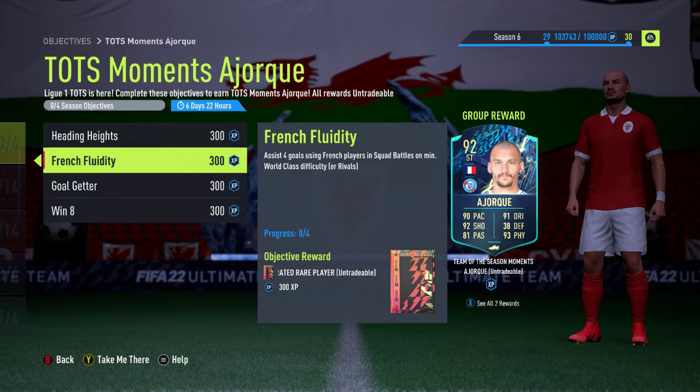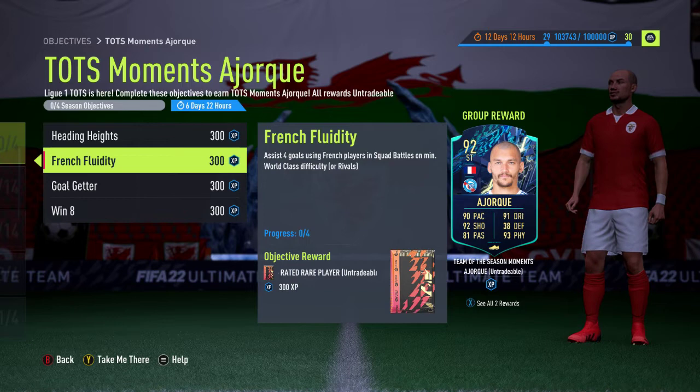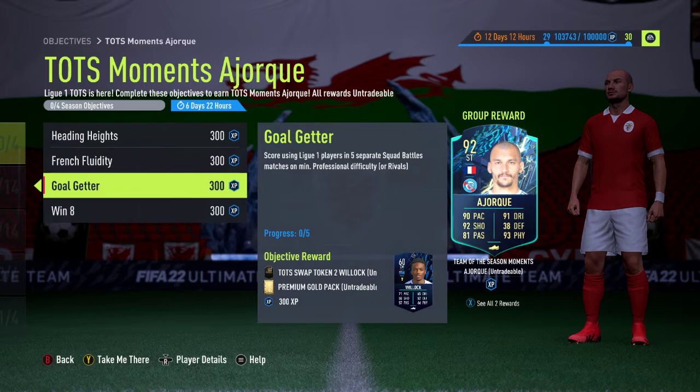The second one is French Fluidity. You have to assist four goals using French players in Squad Battles on minimum world-class difficulty. They've set it at a different difficulty level because it's obviously a lot easier to score assists with French players than it is to score headers, in my personal opinion. You may do one on semi-pro difficulty and then the next criteria on world-class, just to make it easier rather than trying to score headers on world-class. You get a 75-plus rare-rated gold player for that — which probably won't be great, but you never know.